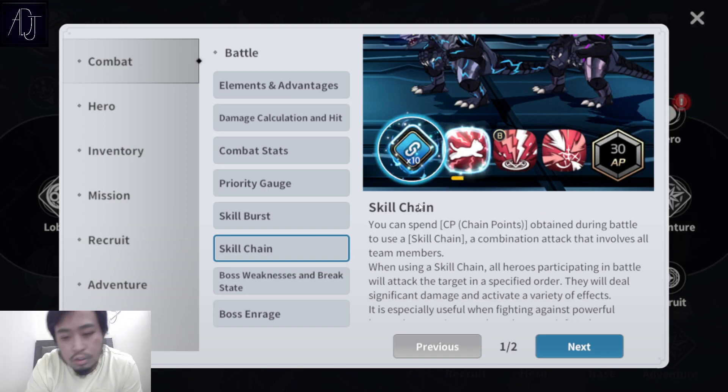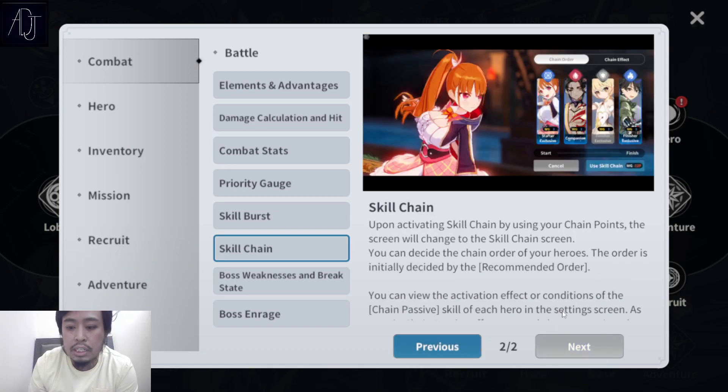Skill Chain is somewhat the combined skills of your characters in the team. You cannot activate this if you only have three characters surviving — you can only activate it if all four characters are surviving. If one teammate dies, you will not be able to use the Skill Chain. There are corresponding chain points needed to activate it. This skill is mainly used when trying to burst the boss, especially to whittle down the boss's weakness gauge bar so you can break the boss. Also, Skill Chain is only available in PvE — it is not available in PvP.